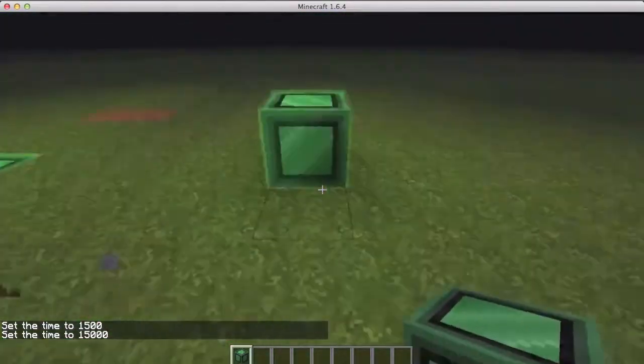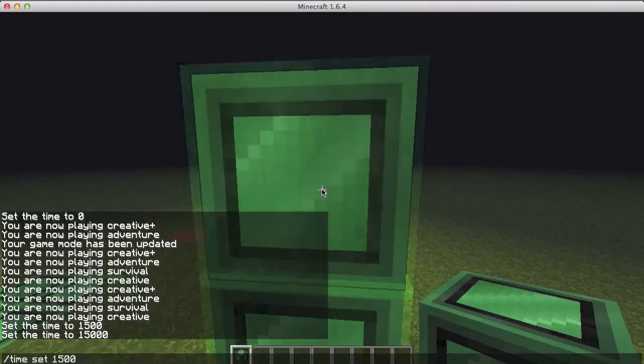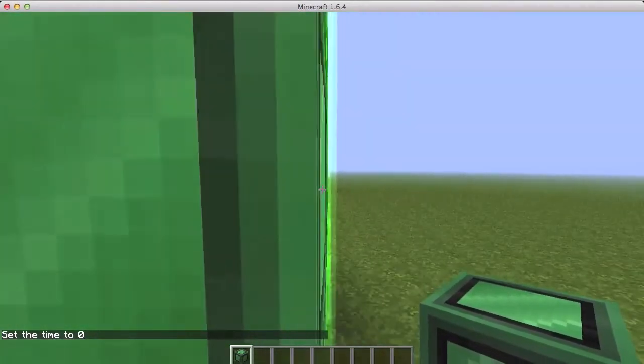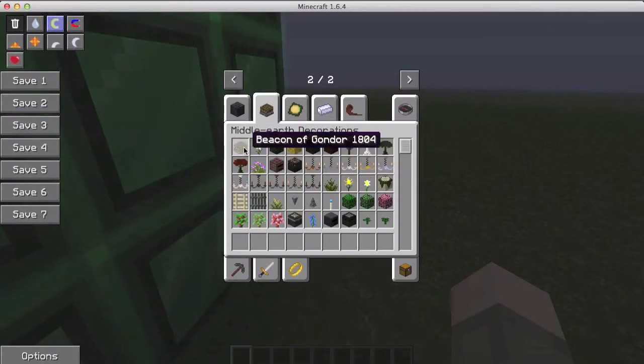Yes! You have glowable blocks that aren't glowstone or torches — fantastic! It has like a little ornate look to it, which looks kind of cool. Yeah, this is all the blocks — some new gates and stuff.